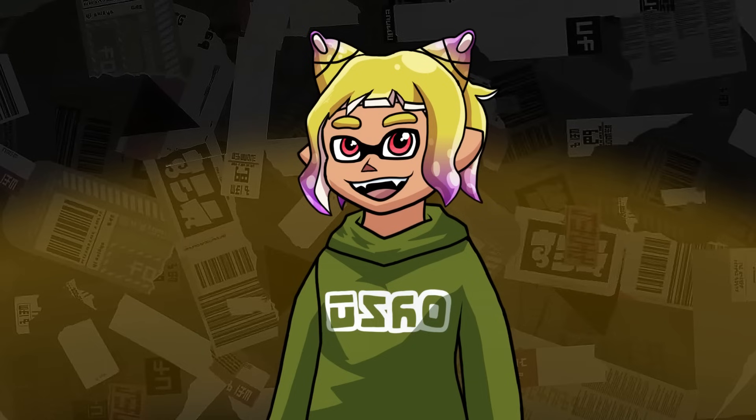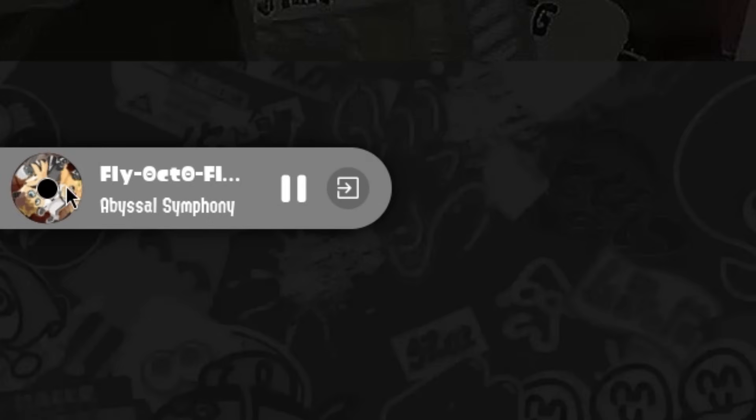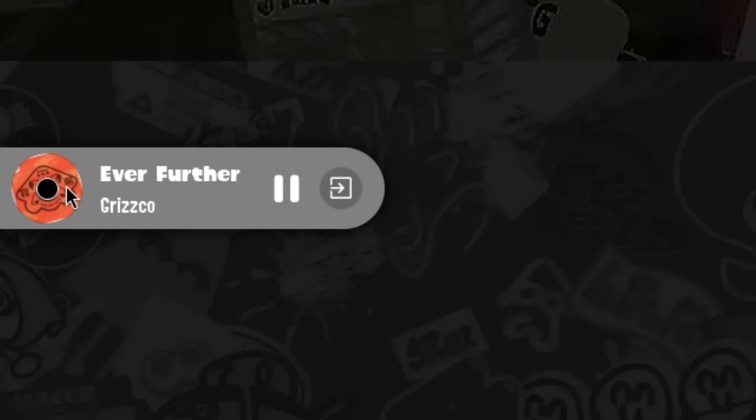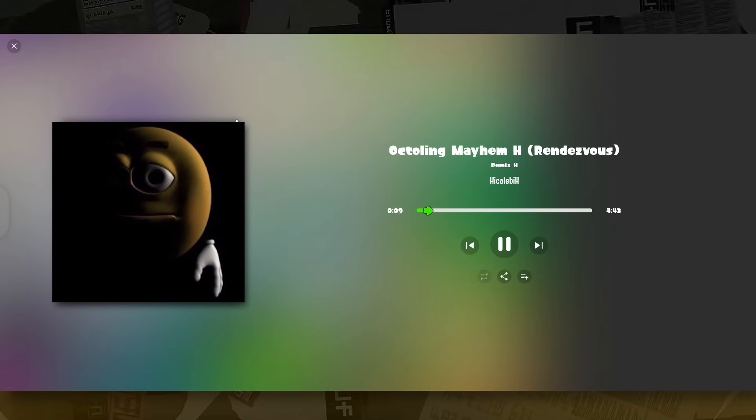Want to skip a song but you're currently not on SplatApp? No worries — a single click on the little rotating disc in the mini player will skip to the next song, and a double click will go to the previous one. While listening to a song, you might notice little meme cakes appearing on your screen. They are the meme cakes of the users you follow who like the current song. With this, you'll be able to see who in your friend circle has great musical taste — or bad musical taste.